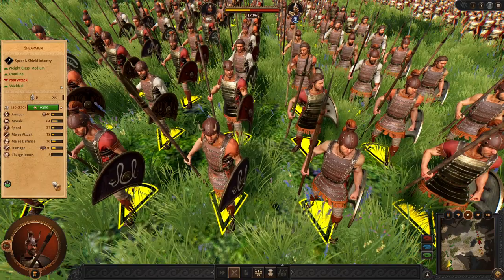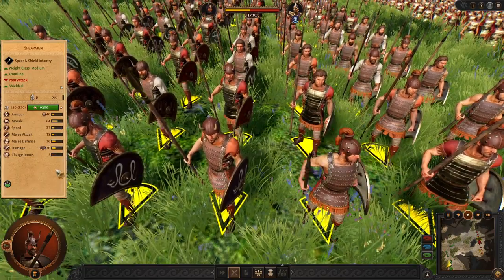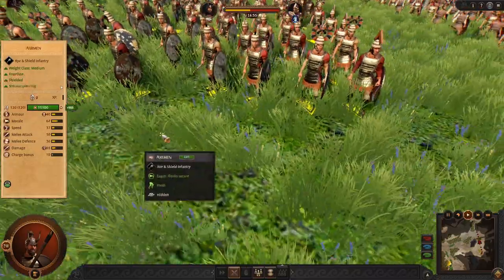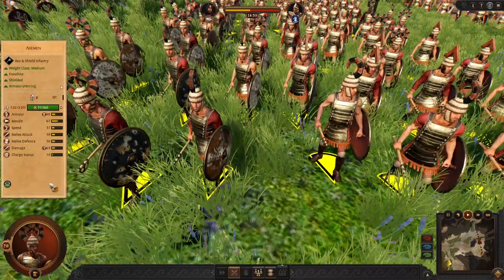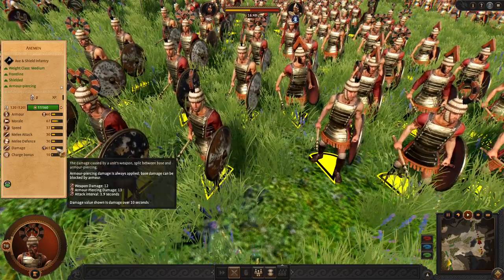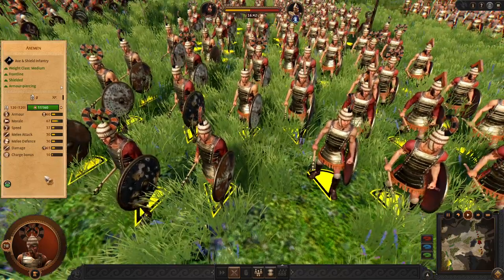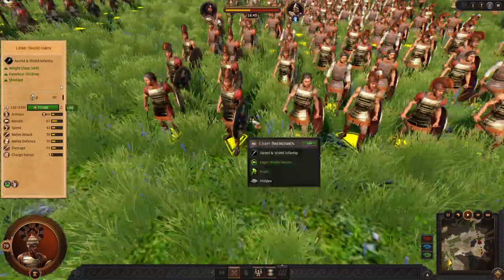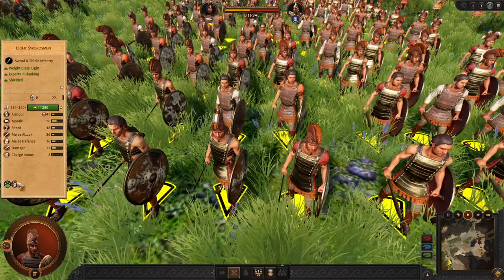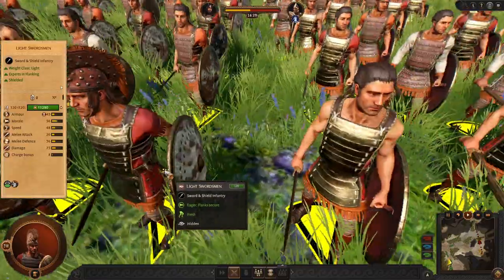We have standard Spearmen — standard frontline, nothing so special. Usually I do not recommend them as they are quite weak or not cost efficient. Instead as frontline we can try using the X-Men from the Watchtower, a tier 2 unit — usually it is not cost efficient, but that's what we have. Another Watchtower unit is the Light Swordsman — standard flanker. You need to use it as a flanker, then it's pretty good; otherwise they are not so good at dueling.